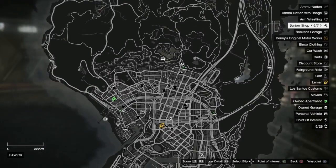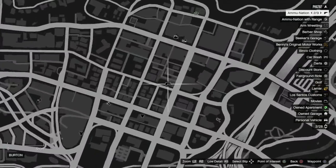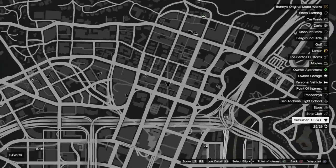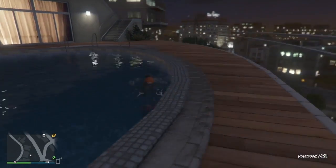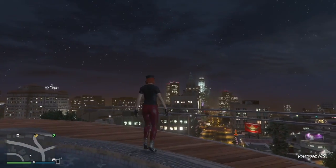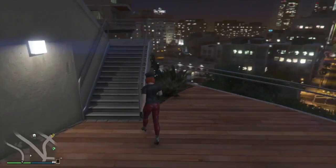The closest paint spray is right here, the closest gun shop is right here, and the closest clothing store is right here. So if you're making your choice based off of that, that's where it is. I hope you guys learned a little bit today about what's coming out in the new DLC, and I will hopefully see you later. Take it easy.